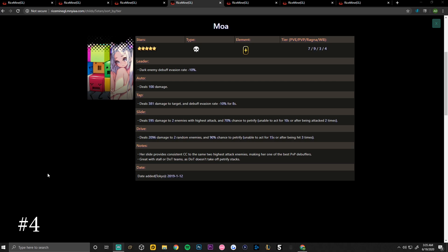Her auto deals 100 damage. Her tap skill deals 381 damage to target and debuff evasion rate minus 10 percent for eight seconds. Her slide skill deals 595 damage to two enemies with the highest attack and has a 70 percent chance to petrify — unable to act for 10 seconds or after being attacked two times. Her drive skill deals 2096 damage to two random enemies with a 90 percent chance to petrify for 15 seconds or after being hit three times.